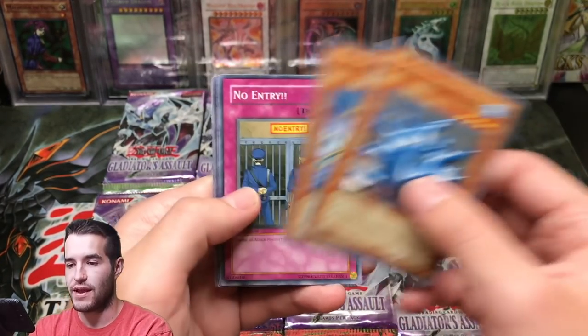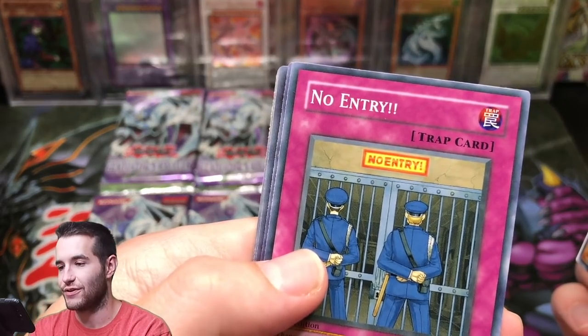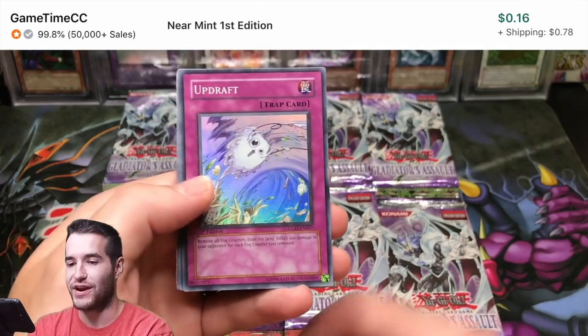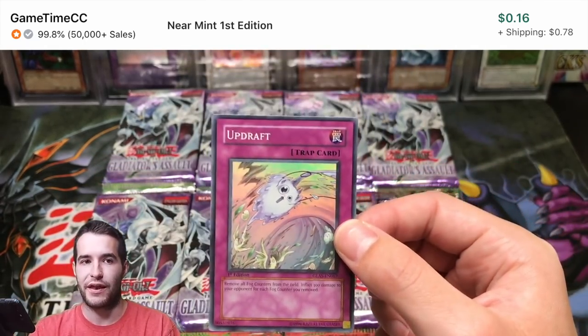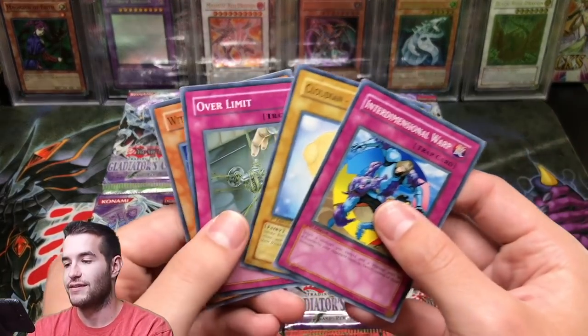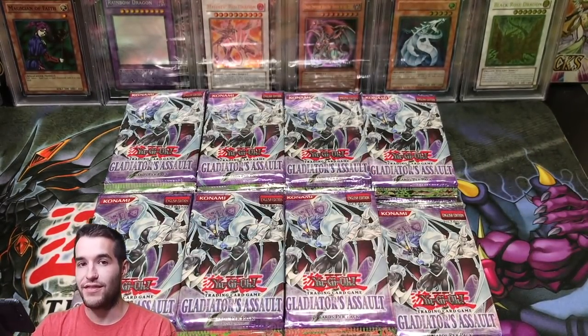Pack 3: Magical Reflex Slime, Alien Hypno. The sides of these cards are messed up. No Entry, Contact Out — that's a good one — and an Updraft. You can't have a Gladiator's Assault opening without an Updraft, even though we did in part 1. I think that's the first time ever. I think Contact Out is definitely worth more than Updraft.